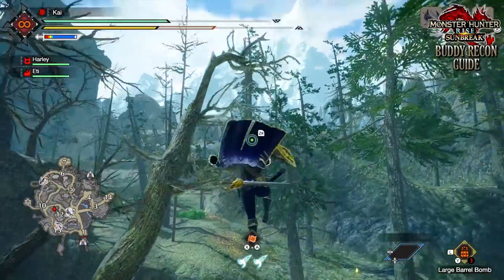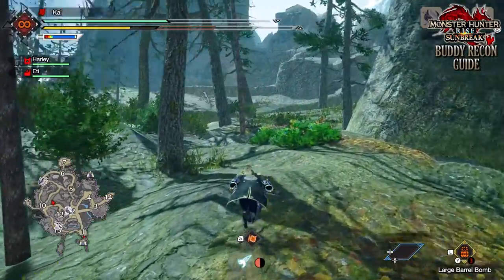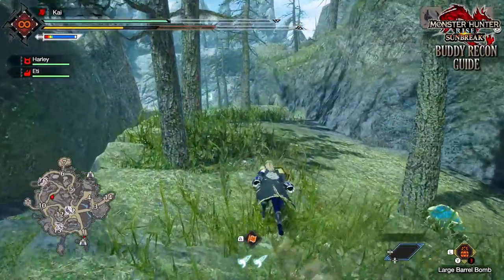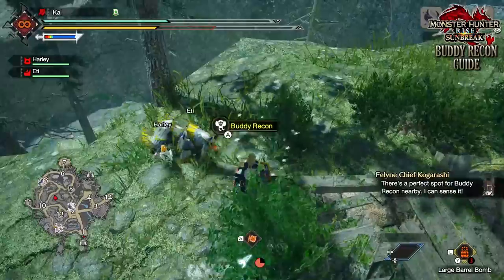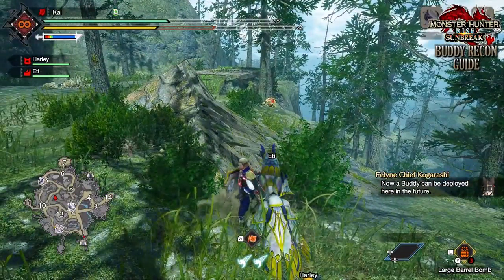That explains what the Buddy Recon system is all about. Let's quickly go over how you unlock them. There are various points on the maps where these Buddy Recon points can be set up. You'll know where these points are by the feline chief, Kogorashi, commenting on your location. And there'll be a shiny, glowy point to which you can set up a little pawprint sign indicating that you've set up a Buddy Recon point.